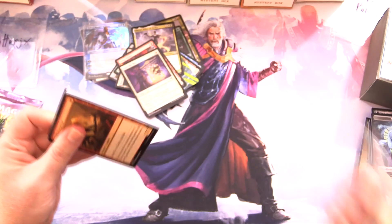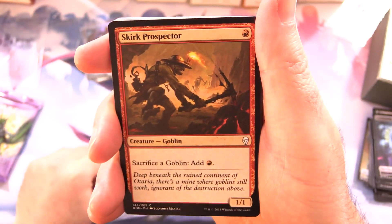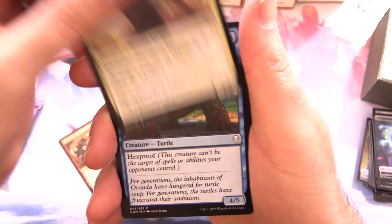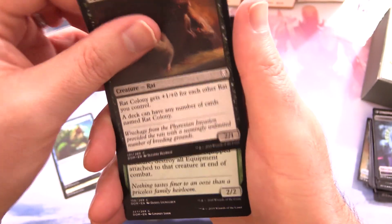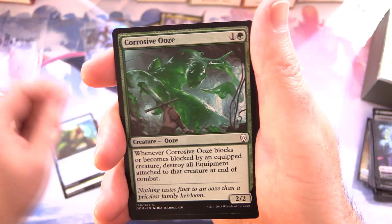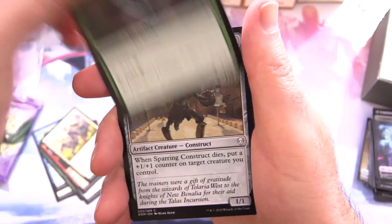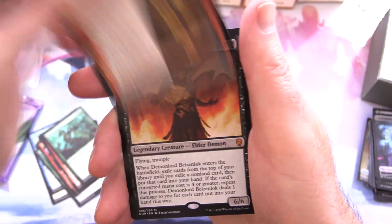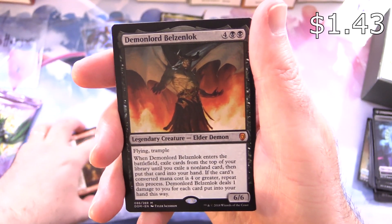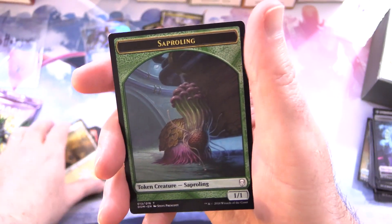The OG Dominaria. We actually opened a bundle the other day — if you missed that video, link in the corner. We start off here with a Skirk Prospector, Creature Goblin, D'Avenant Trapper, Cold Water Snapper, Rat Colony — I sold a bunch of these on TCG Player the other day, awesome. Corrosive Ooze, Power Stone Shard, Shiven Fire, Call the Cavalry, Llanowar Elves, Sparring Construct, Goblin Warchief, Thorn Elemental, The Flame of Keld, and a mythic Demon Lord Belzenlock — which I think we actually got out of one of the other bundles we did. A Plains and Saproling.